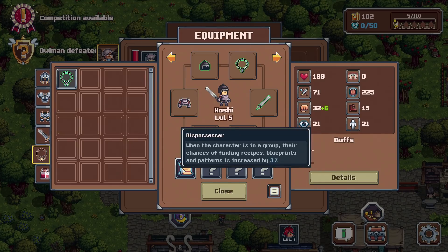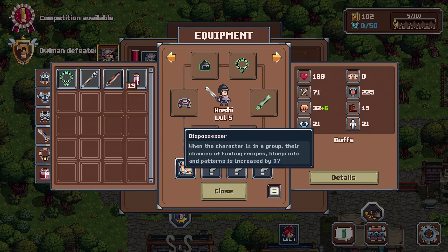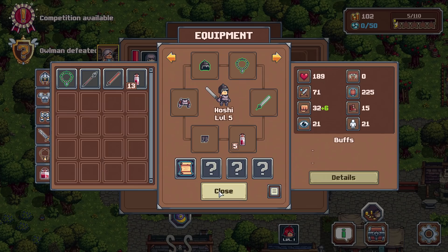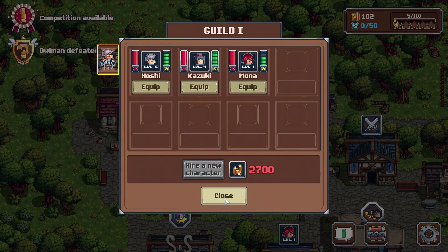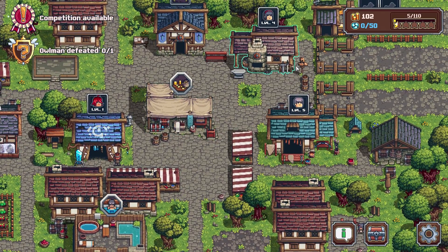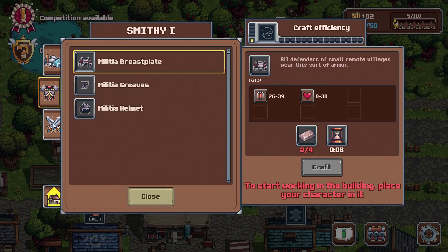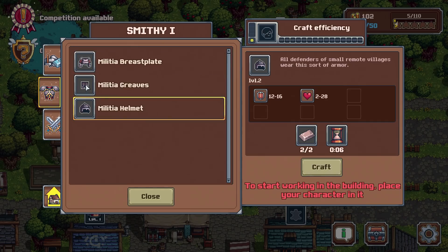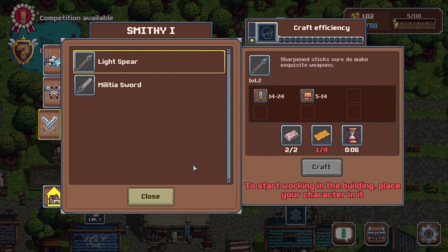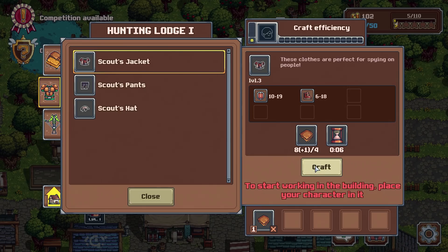Oh, it was Hoshi — okay, fair enough. I thought it looked very similar. With that, let's head back out — we need a bit of cash and that's going to require making something. I could make these but I don't see a particular reason to when we have such a high chance of making awesome versions of everything down here.